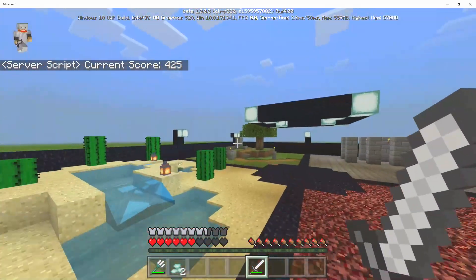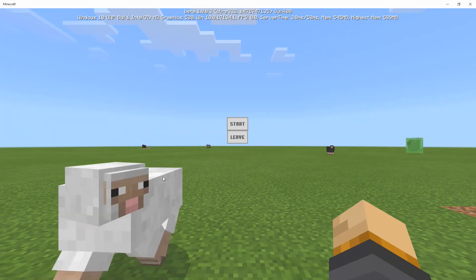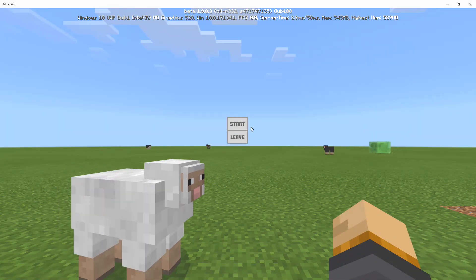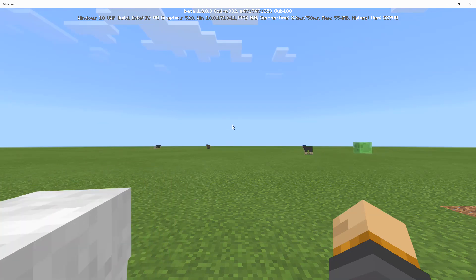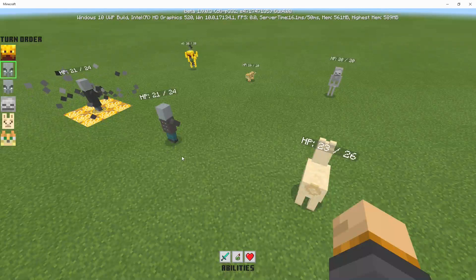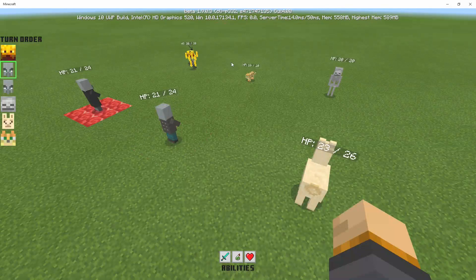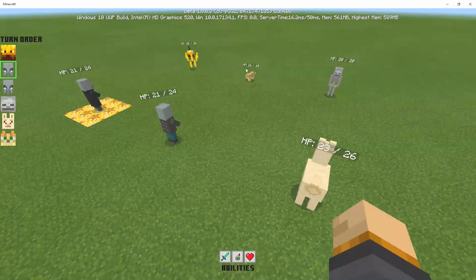Now we're within the turn-based game. We have a bunch of sheep around on a flat land. We're going to click on start — and that's another thing scripting can do: make your own custom UIs, which is pretty great. You can click start, and down here we have our different abilities.